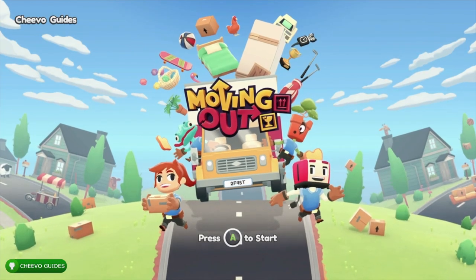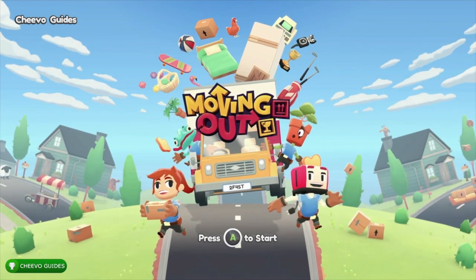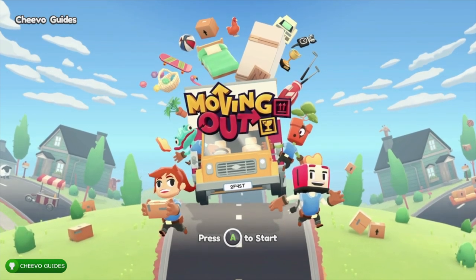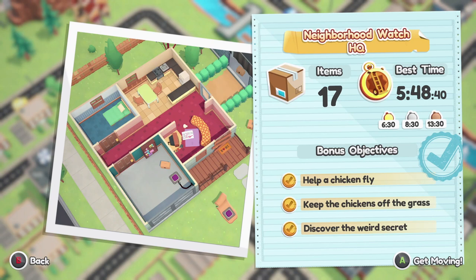Welcome back — this is another achievement guide. Today we're focusing on the 111 series in Moving Out, specifically the Neighborhood Watch HQ level, which is the 16th level in the game.